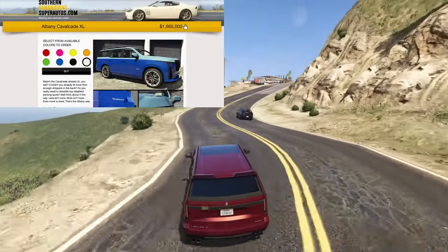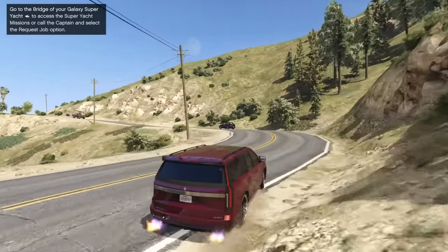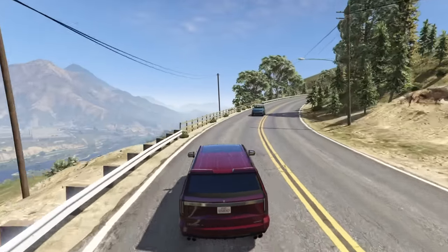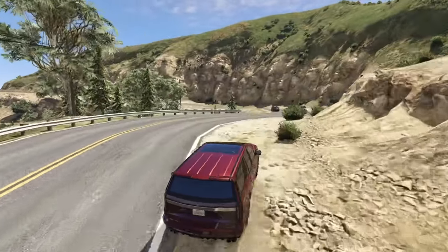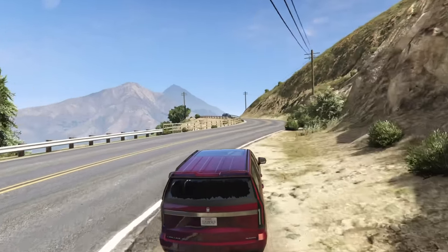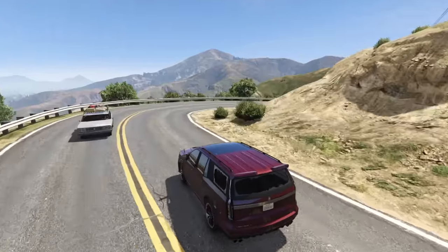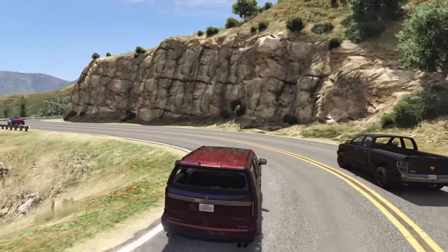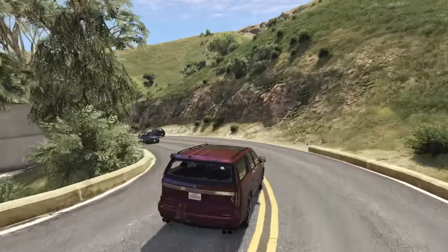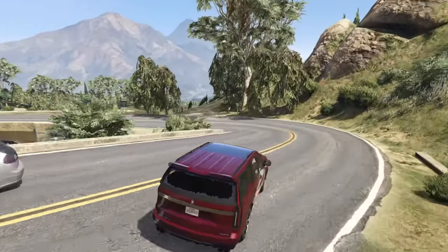At number six we have the Albany Cavalcade XL, which is also brand new, coming in at $1,665,000. Unfortunately this thing doesn't really do anything very well — it has a really low top speed and pretty trash acceleration. However, what it does have is really exceptional handling; this is maybe the best-handling SUV in the entire game, though you will need to put a spoiler on it to achieve this, and the spoiler options are kind of ugly. A lot of people really love the look of the Cavalcade XL, and it does have a decent amount of customization.